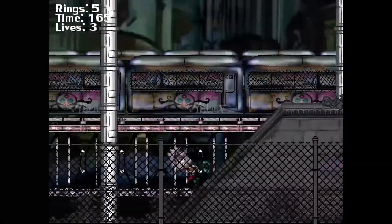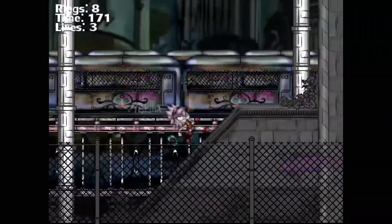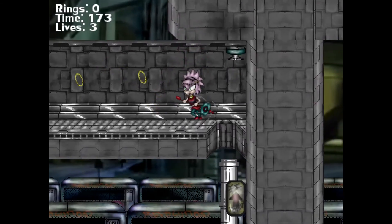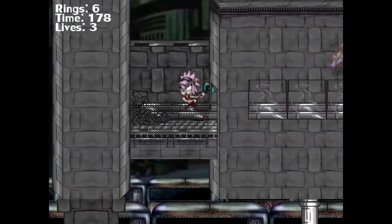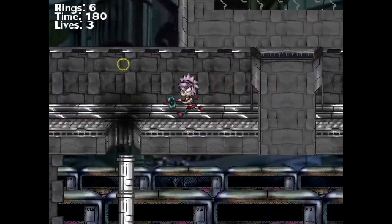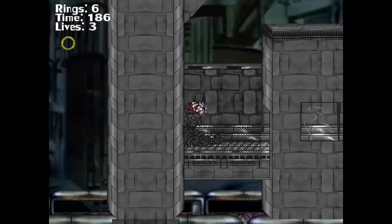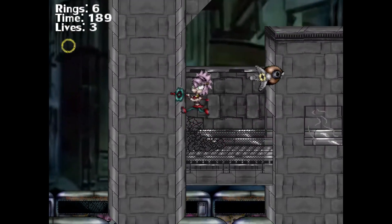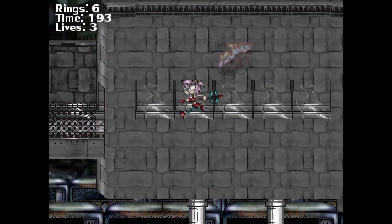We do actually have a new enemy type here — this is probably the only level or zone they'll show up in. Those are the red Robotnik heads that come at you, kind of like the Zero Virus from Mega Man X5. They pretty much behave like a camera except they don't click to take pictures — they just circle around for a little bit and then swoop in for the kill at a relatively fast pace.